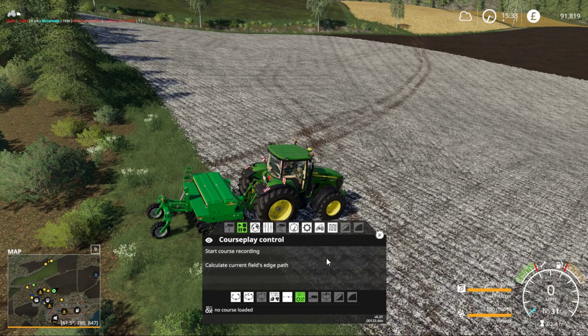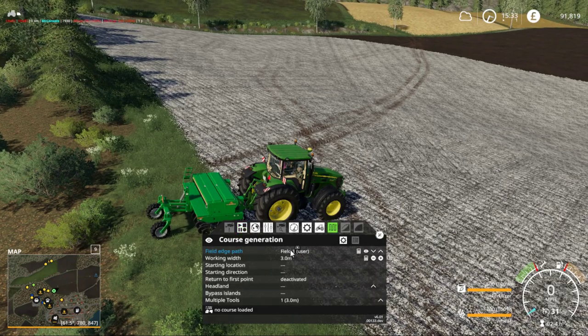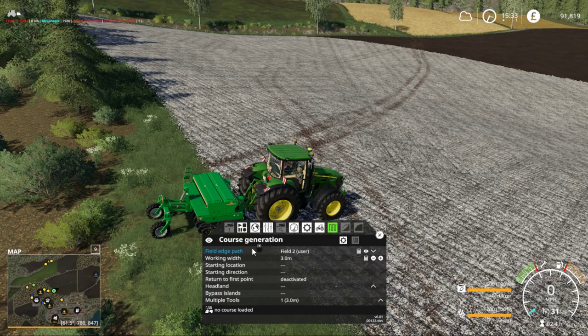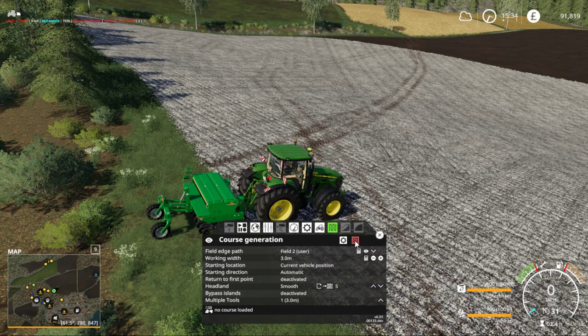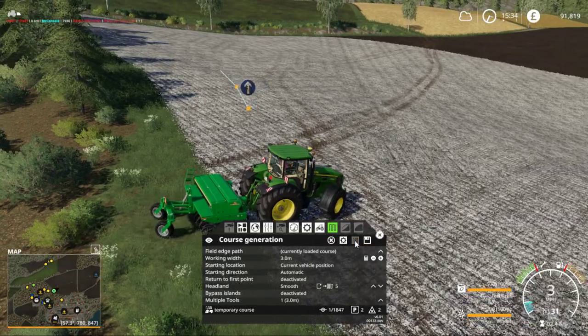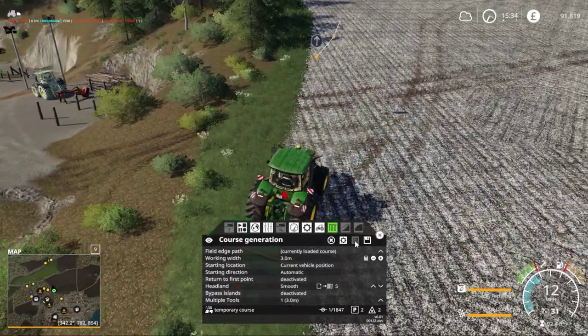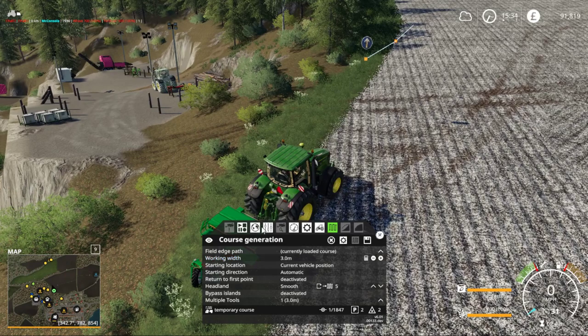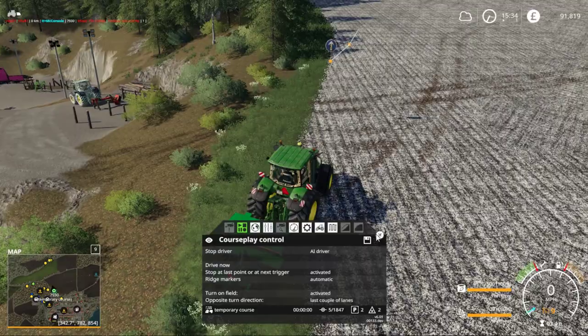Is this field 2? Seeding and fertilization - up and down, field number 2 user, 3 metre - so it's going to be at it for a while. I'm going to do five headlands because of the way the trees are sitting at the minute, just to give it a chance to turn. Let's generate that course. I feel we're going to need to refill this seeder many times. Let's go ahead - from the first waypoint then - would you please drive the course? And there we go.